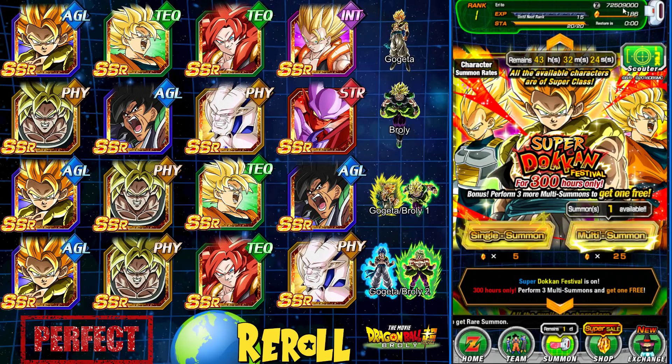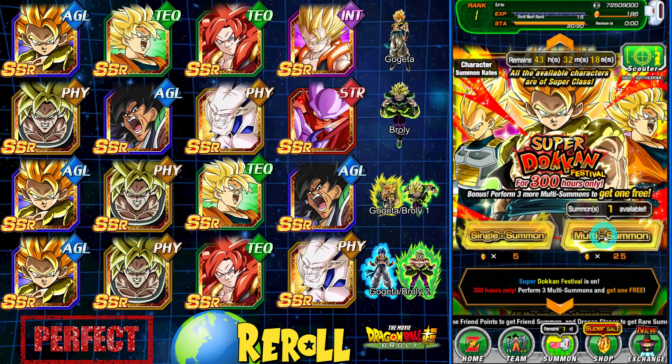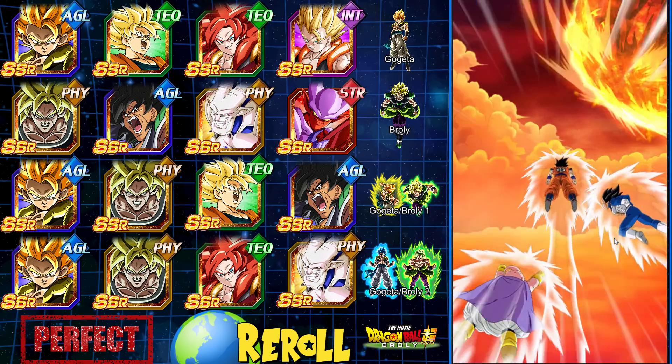In the best case scenario, we're going to do four multis here. We'll have enough with 186 dragon stones to pull another multi and also do one on the Broly banner as well. So let's just do one and get it over with — let's get the Gogeta now. This is gonna be a really really good giveaway. The decode giveaway is already in the description, and this will be the Discord giveaway.